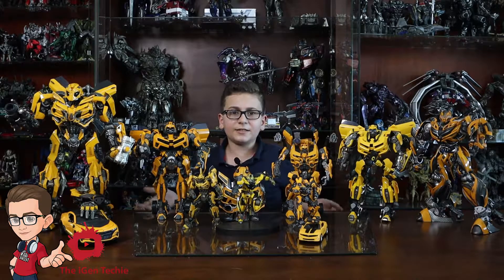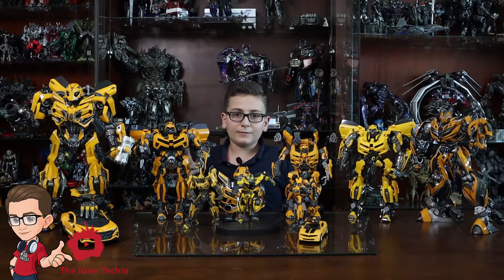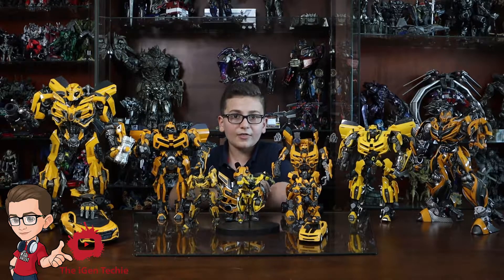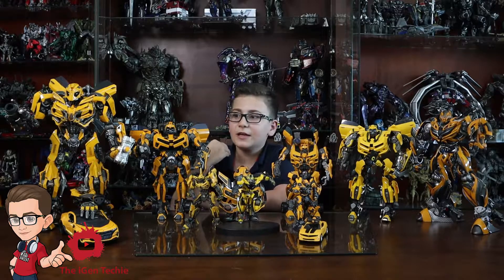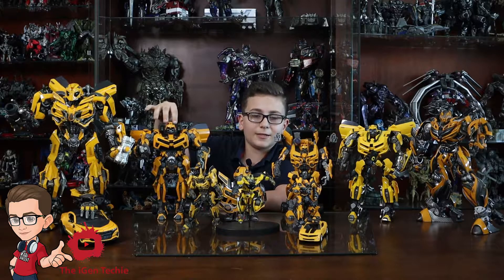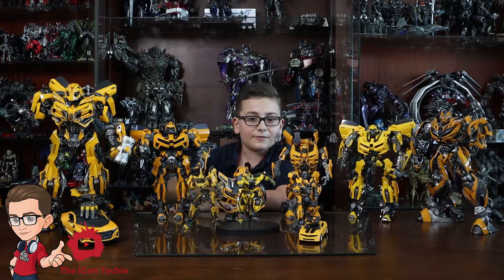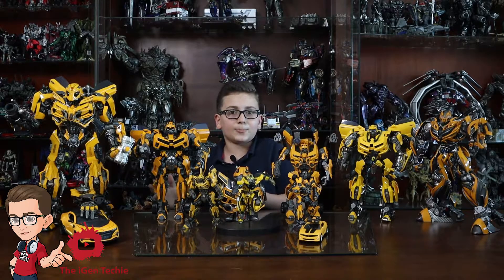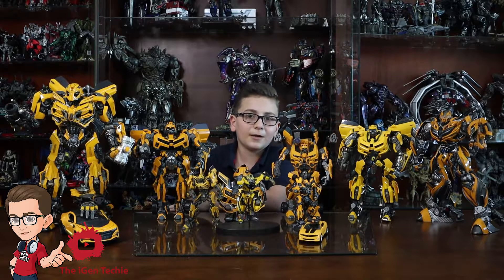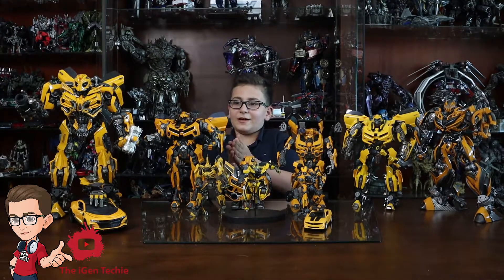When Optimus asked Bumblebee to join him, he refused because he didn't want to get tangled up in the battles. But he had lots of sympathy and great leadership skills. Then Ultra Magnus was killed and the Alpha Triumph protocols picked Bumblebee because of his sympathy and great leadership skills, and then he joined. After that he became friends with Optimus Prime and admired his fellow Autobots.